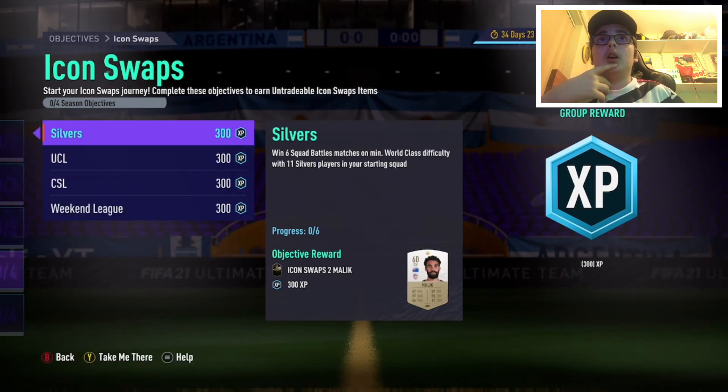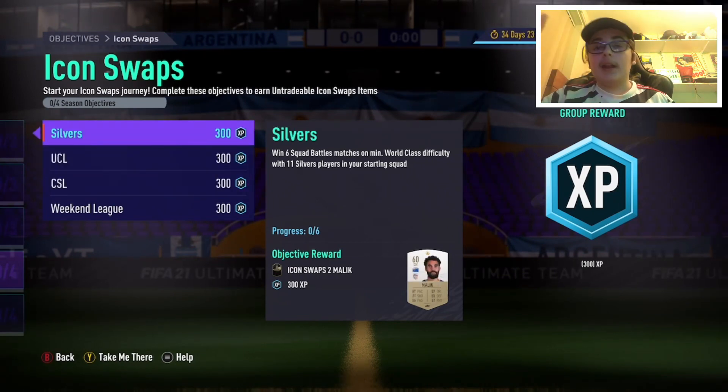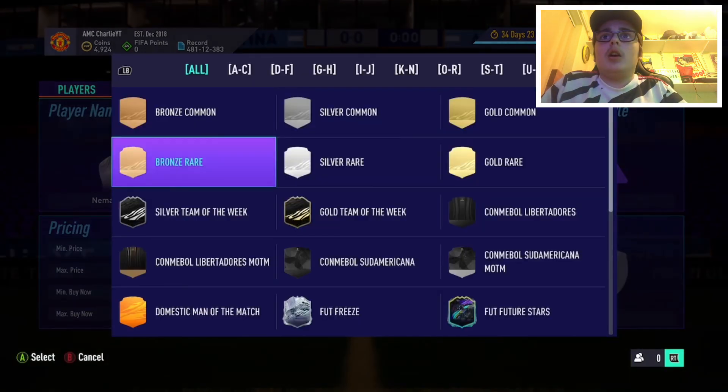For the CSL ones, I'm pretty sure they're like those black cards, so I think you can combine that with the silvers and then get two done at once. I'll quickly show you guys what I mean by black cards because some people might not know what CSL cards are.